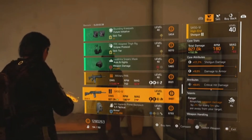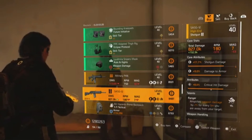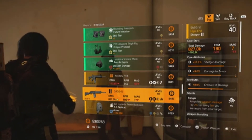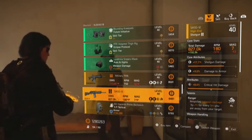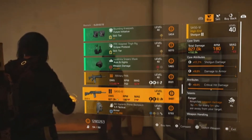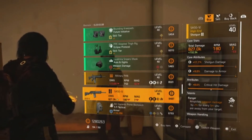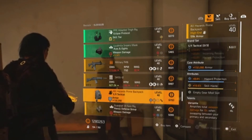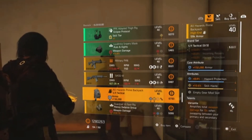The SASG-12 shotgun has all-damage rolls and the Ranger talent. The rolls aren't great but the attributes are pretty decent — the Ranger perk isn't really effective with shotguns, but you can change it to Pummel, for example. With a bit of optimizing you'd have a pretty decent shotgun. The 5.11 backpack has armor, a protection skill, and Hasten Versatile.